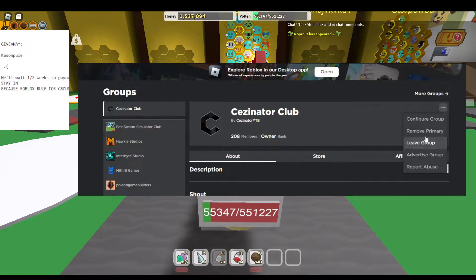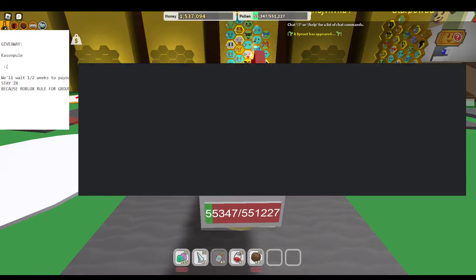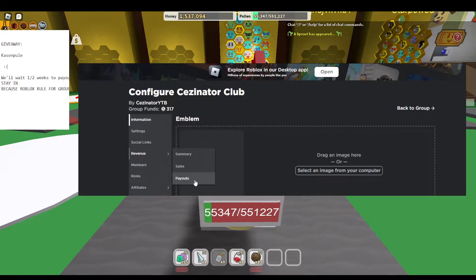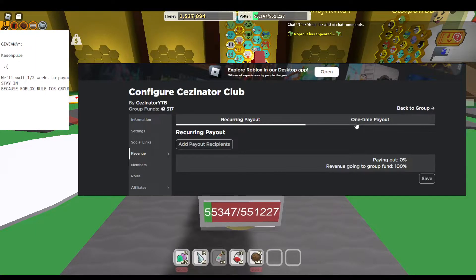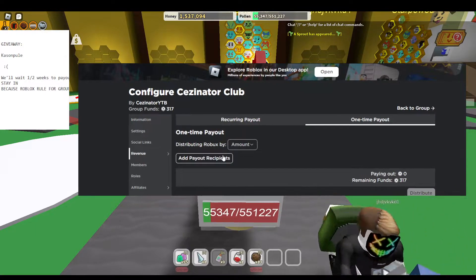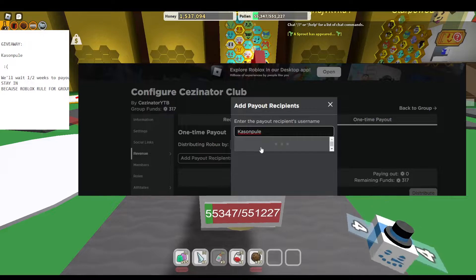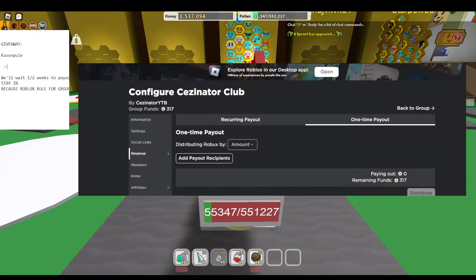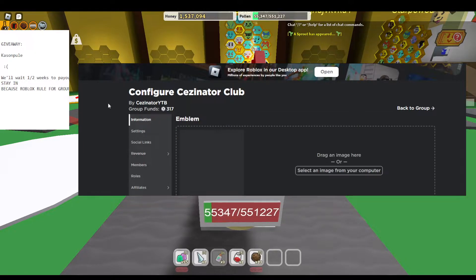Write your name on the last video I'm posting and there you are. The rule is you have to stay on the group for two weeks — Roblox requires that new members aren't eligible for payouts until they've been in the group for about two weeks. Then I'm going to pay out 10 Robux.